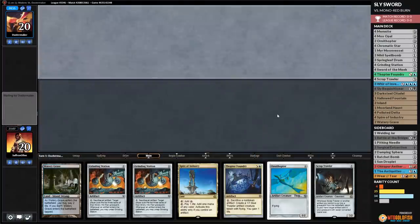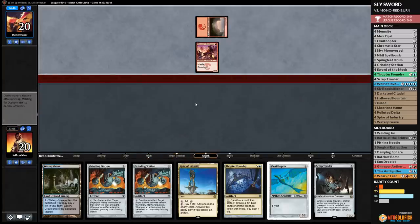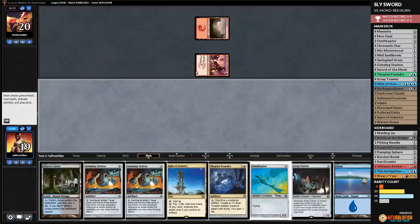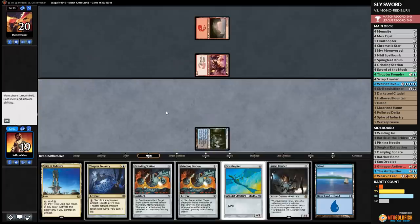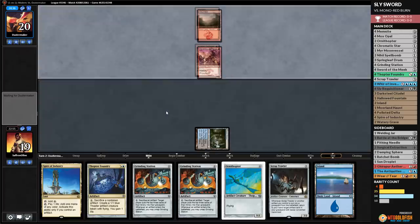Much Brew About Nothing time — we are Wombo Combo-ing in Modern with Sly Sword. Opponent's on Monastery Swiftspear, so they're going to burn us out or attempt to. We play Watery Grave tapped, then wait on Ornithopter — next turn when we can play Grinding Station seems better. Mountain for our opponent, Lava Spike pumping the Swiftspear — down to 16. Gets in with Swiftspear, down to 14.